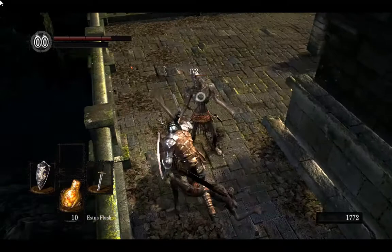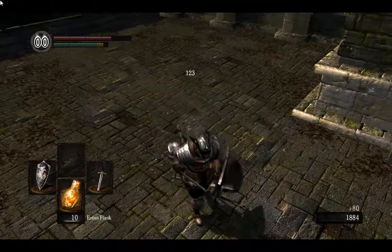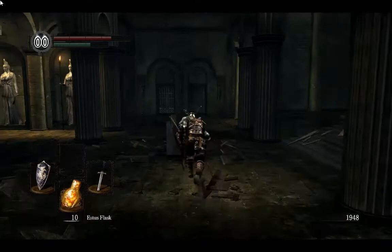Later on we will be doing other characters, maybe if we have time, and the only reason for doing that is to show you how to actually fight and defeat bosses with that character's type of combat. With the warrior it's the easiest — you just put your shield up and block most of the hits, kinda dodge a little bit, and then attack when they're weak.